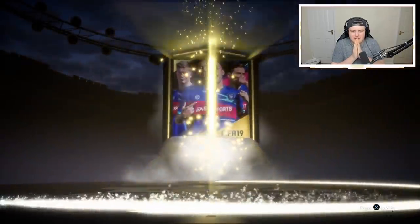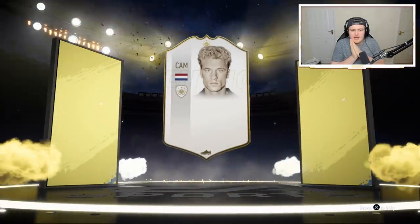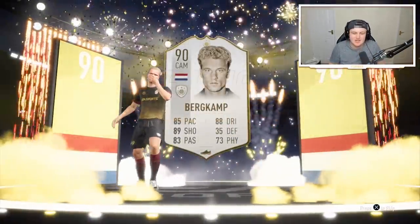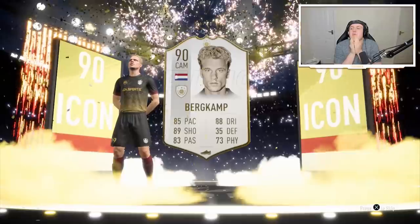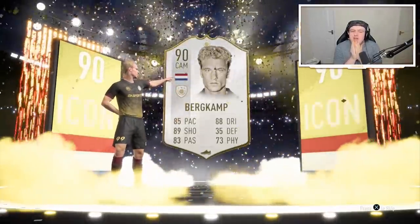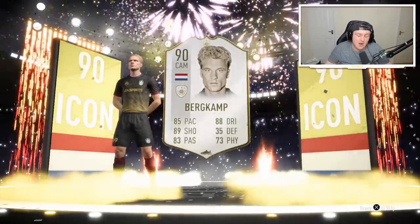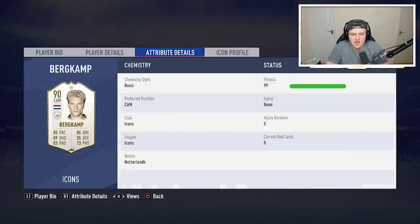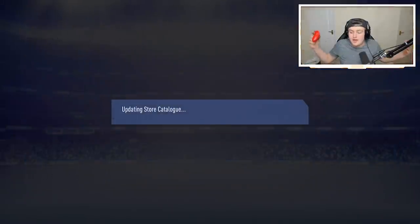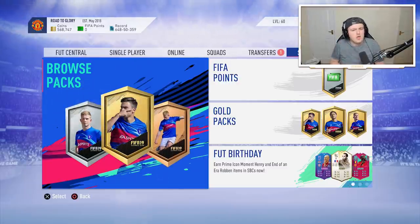I'm excited - what's it going to be? Dutch Camp? I don't know who that is. Oh okay - don't get me wrong, it's a good card, but I was really hoping that'd be Hulk. It's 90-rated as well. You know what, it's a very good card - I can't complain. But I'm never going to use it; he's not even going to make it onto my bench. I've got a god squad - even this kind of player won't make it in. It could have been a lot worse. If you've enjoyed, leave a like, subscribe, and I'll see you later.